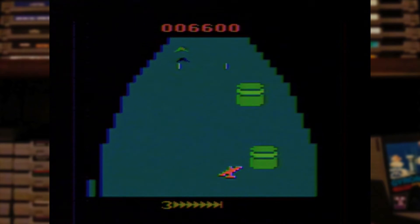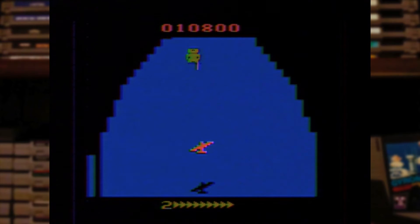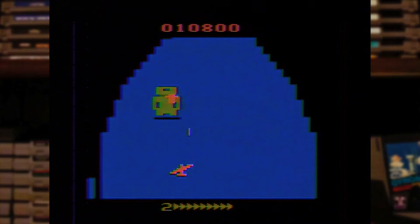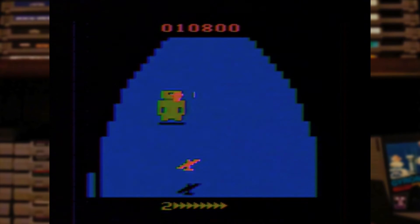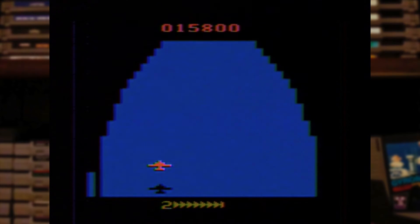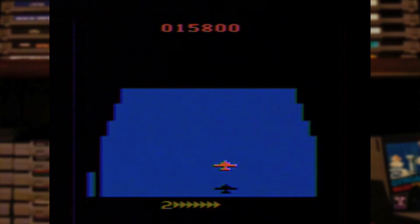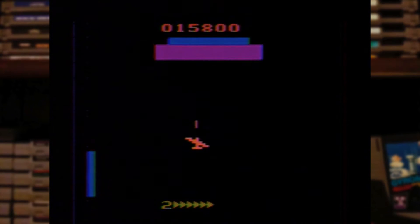You keep doing this over and over and then out of nowhere you come across a boss — who knew there was even a boss in this game! Here's a picture of what it looks like in the arcade, which is kind of like a dragon, and here's what it looks like on the Atari 2600. It's hard to tell what it is — a guy, a robot, who knows. He pretty much just stands there, you shoot him and blow him up, then you're back to the ground levels again.